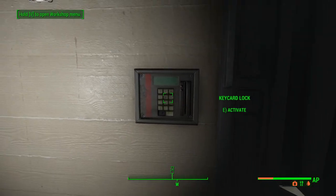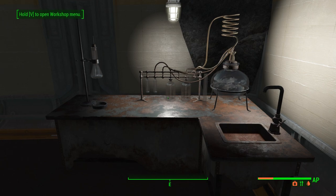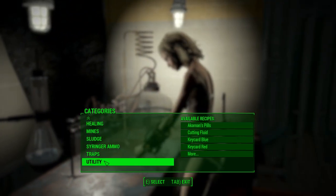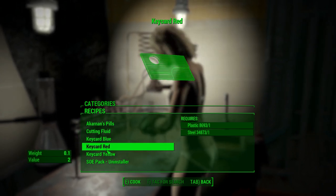But if you have a key, it'll let you in. The way you get a key is you go to a chemistry station and craft a key for the blue, red, or yellow key card — the corresponding color.